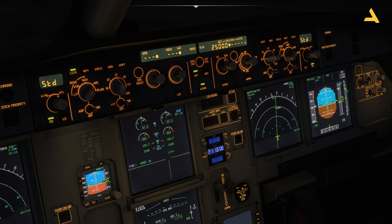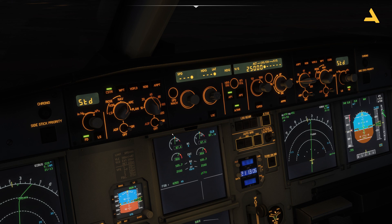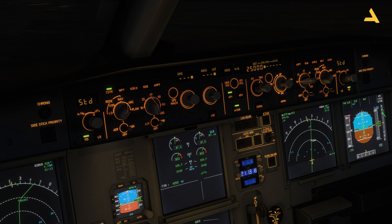Below the FCU — the Flight Control Unit — you have two knobs. You can change the brightness of the display and the backlight for the FCU and for the EFIS. If I move this knob you can see the backlight changes, and you can adjust it accordingly. You also have a control for the displays.